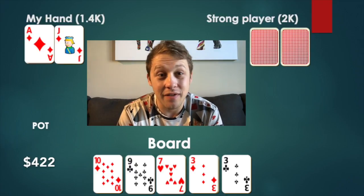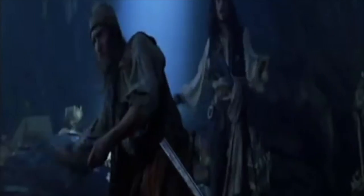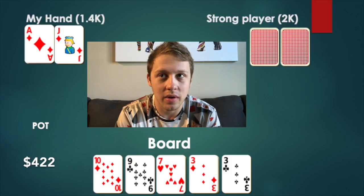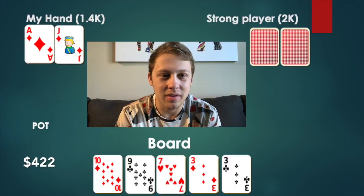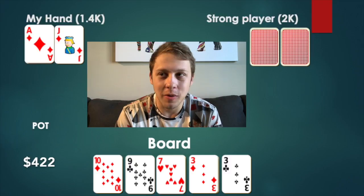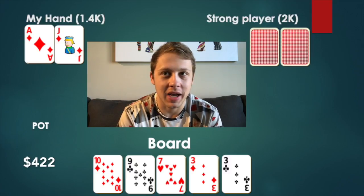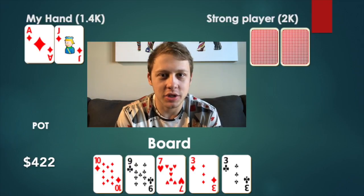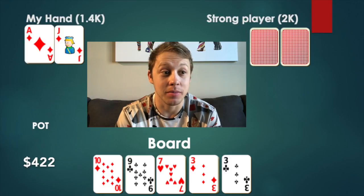River is the three of clubs — bricks pretty hard. He checks to me. I think about betting for a bit, but my thought process is: I'd need a ten or nine to fold; he really shouldn't have a seven here. Doug Polk always says never bet river pairs as a bluff — it's a bad idea. So I take that advice and check. He says 'how much' — wait, nothing — and he actually mucks. I show ace-high and he just couldn't believe it.